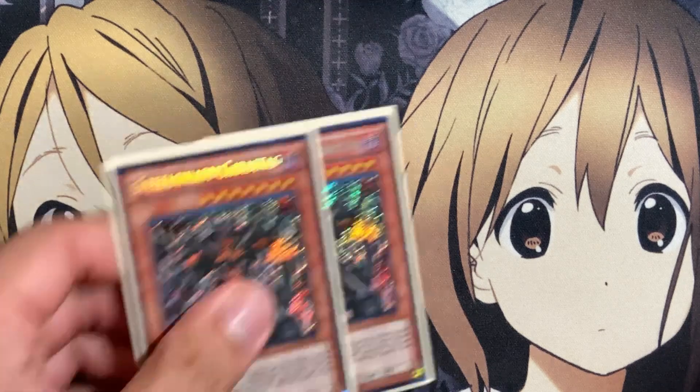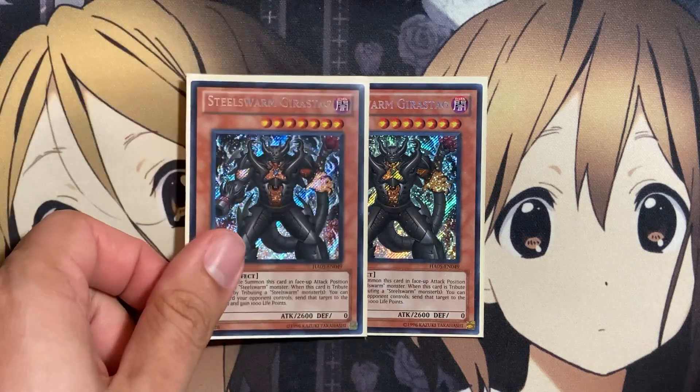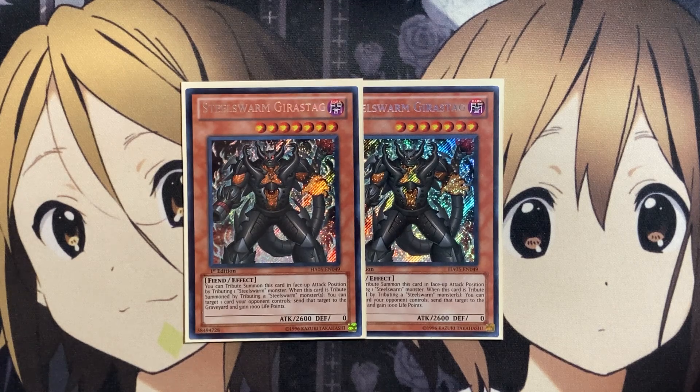For an easier tribute than Hercules, I run two copies of Steel Swarm Geer Stag. If you wanted, you could run Steel Swarm Cocos Stag by swapping out a copy of Geer Stag. You can tribute summon this card face-up attack position by tributing one Steel Swarm monster. When this card is tribute summoned by tributing a Steel Swarm monster, you can target one card your opponent controls and send that target to the graveyard and gain 1,000 life points. Sending rather than destroying can get around a good number of cards. Geer Stag only requires one tribute, so it helps meet requirements for some of the other traps and spells in the deck much more easily than the two or three tribute setup needed for Hercules.